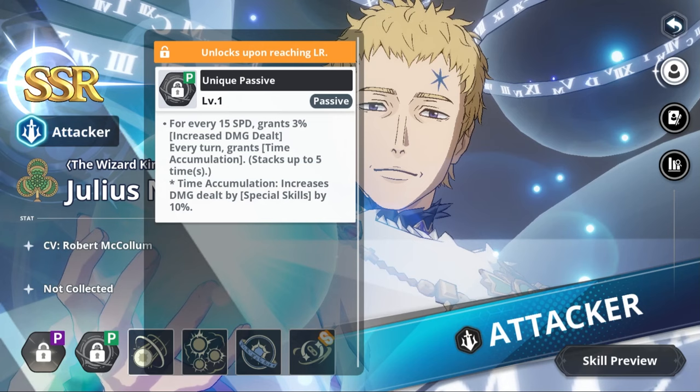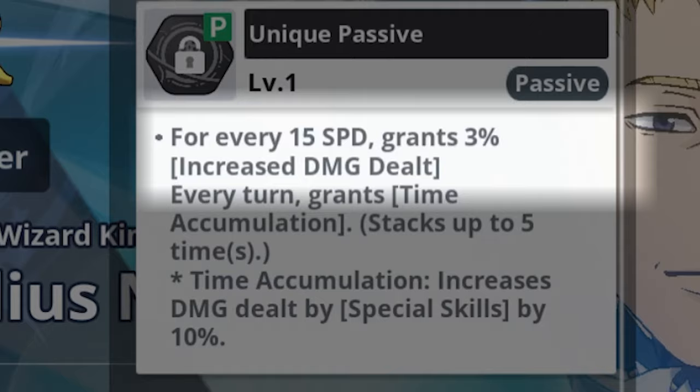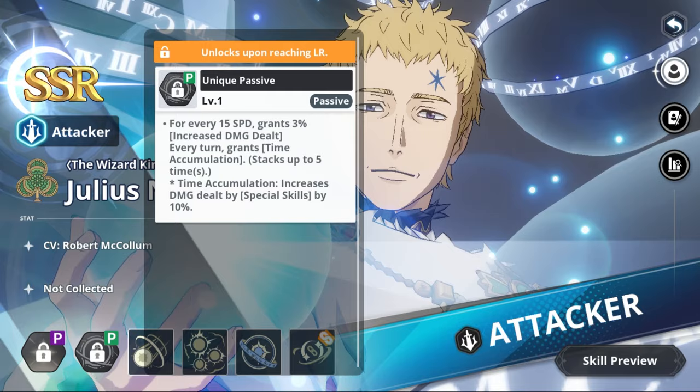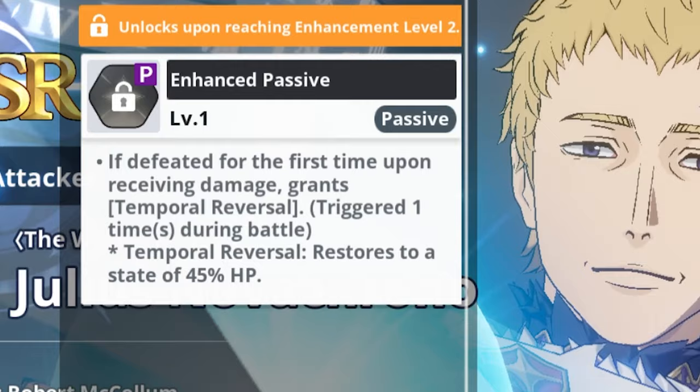His unique passive increases his damage by 3% for every 15 speed he has. Every turn he also gains Time Accumulation — a buff that stacks up to five times — which increases special skill damage by 10% per stack, giving an overall 50% damage increase buff on special skills.